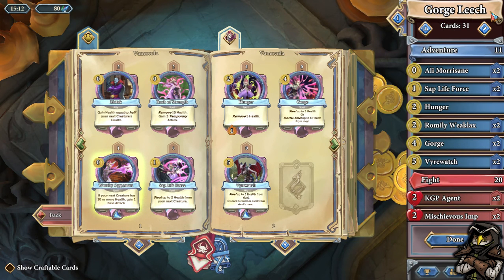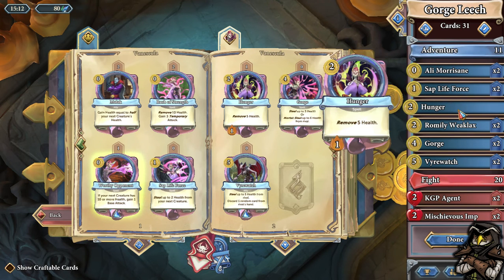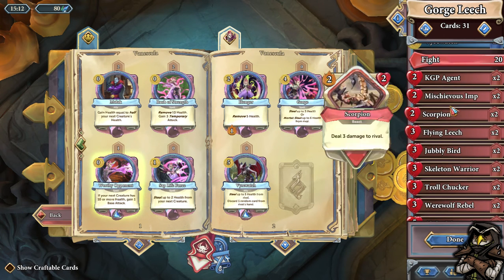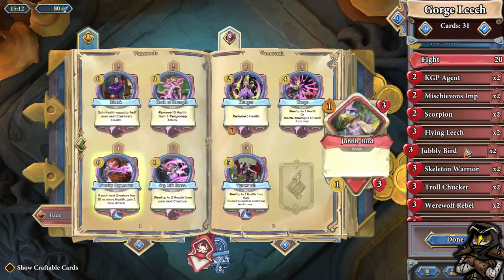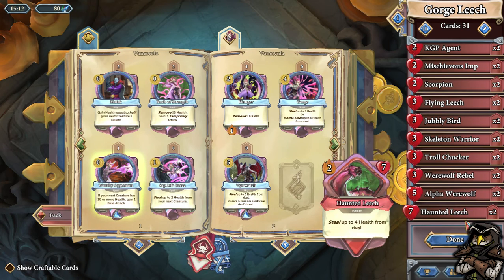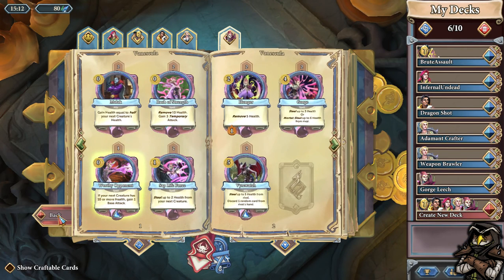So the deck is called the Gorge Leech, based on the cards in here. It has two Alimori Sane, two Sap Life Force, one Hunger, two Romley Weak Lax, two Gorge, two Firewatch, two KGP Agents, two Mischievous Imps, two Scorpions, two Flying Leech, two Jubbly Birds, two Skeletal Warriors, two Troll Chuckers, two Rebel Werewolves, two Alpha Werewolves, and two Haunted Leeches.